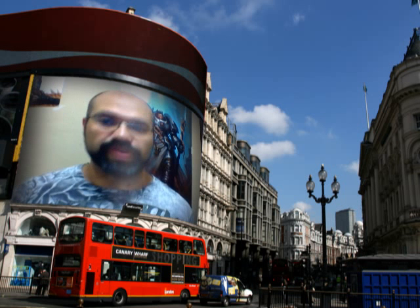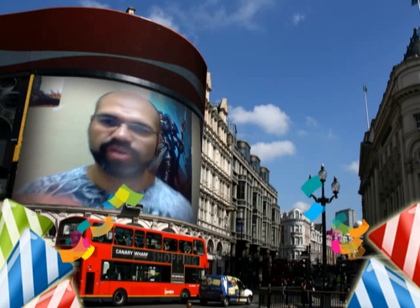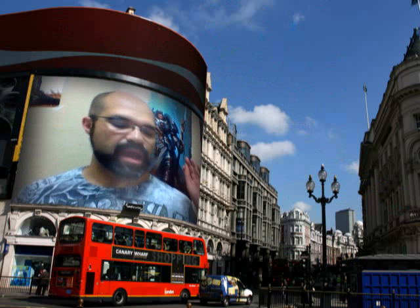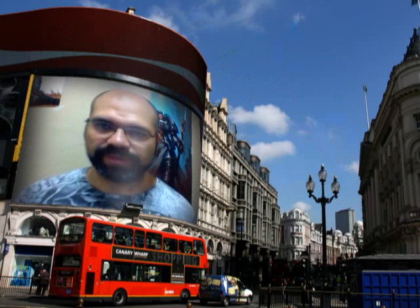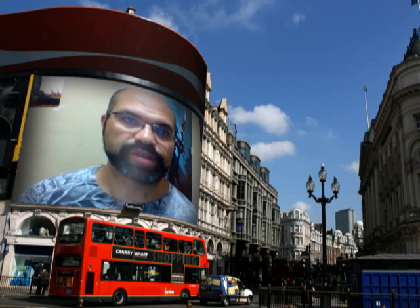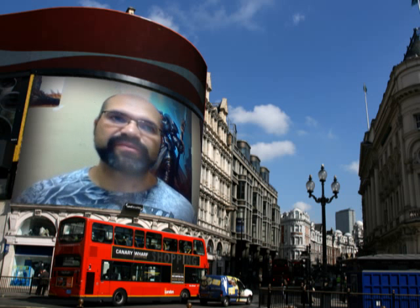Now, if it's a Psyker unit — Grey Knights, I'm sorry. If you see Nids, just run, run away. Because now The Horror is going to freeze them in place with a pinning attack, and they get a negative three leadership from Shadow in the Warp on top of the negative two from The Horror. So you're talking negative five leadership right then and there.